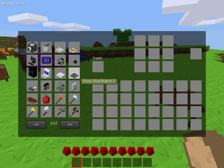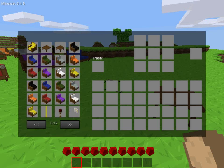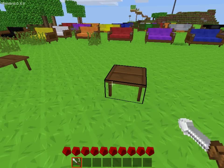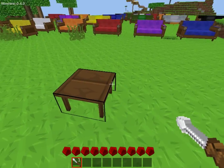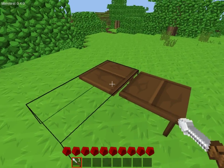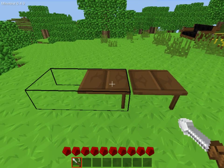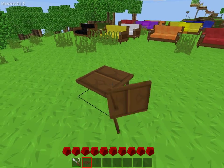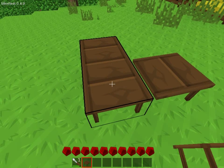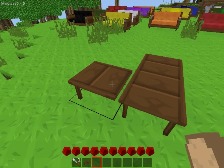Let me grab the screwdriver to show you something. This one turns just fine but it only turns the top. There's actually a glitch here — when you break the piece, the top part stays there and you can't break it. It's kind of like an entity stuck there.